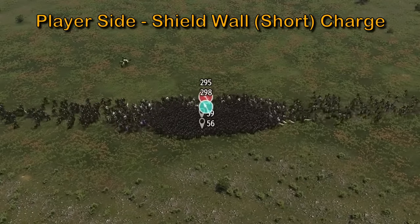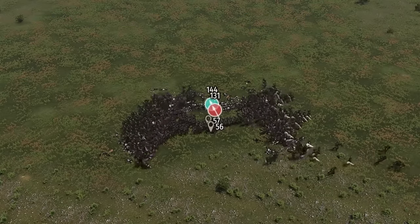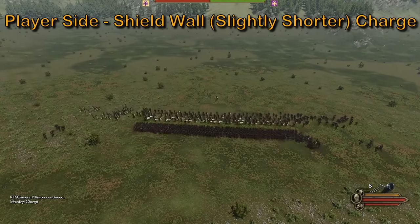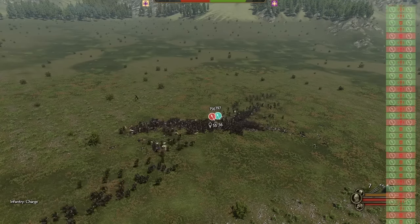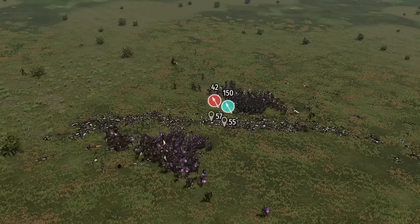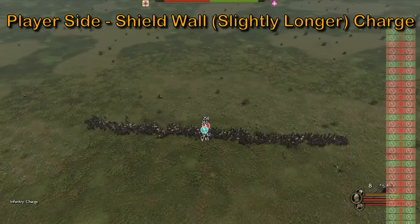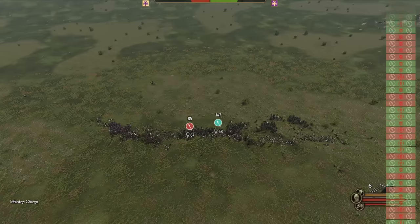Now we test shield wall charge, starting with a much shorter line. As soon as the lines meet, shield wall units move much slower and attack less frequently, resulting in a much closer win. After watching these tests closely, I wanted to try out using a slightly shorter line with shield wall, starting with the advance command to avoid breaking apart our formation, then giving the charge command at the last second. Our troops maintain a tight shield formation and are able to fight off the enemy even while being flanked from the rear, resulting in a massive win with nearly 50% of our troops still on the field.